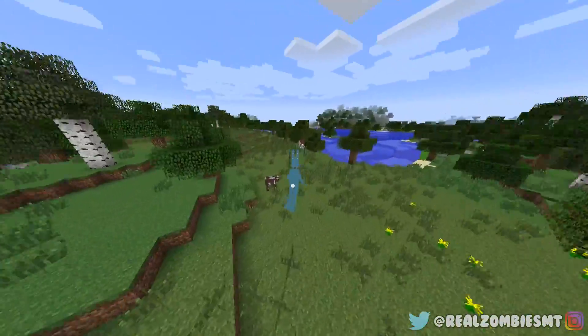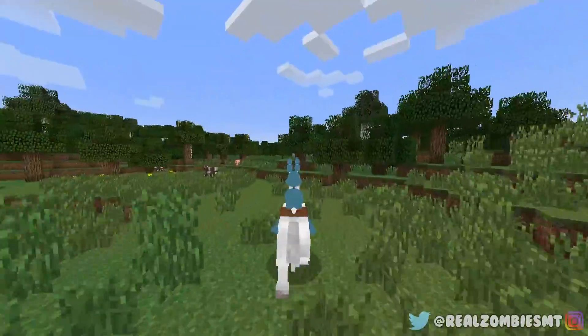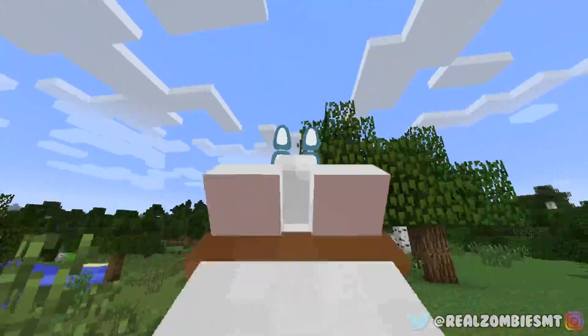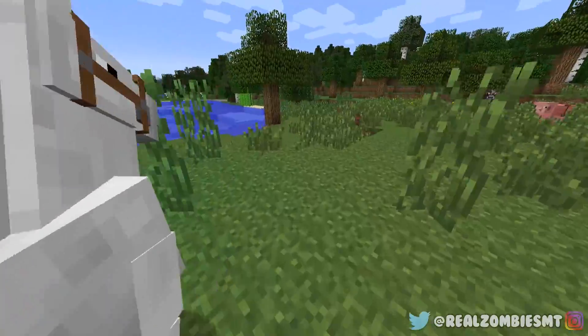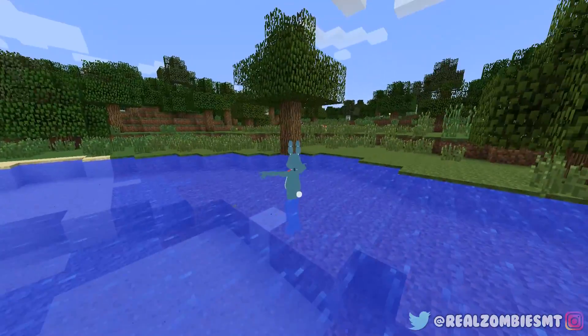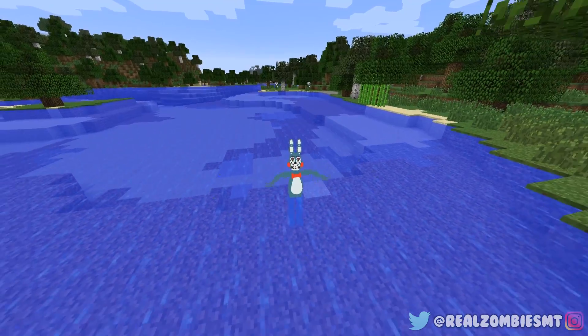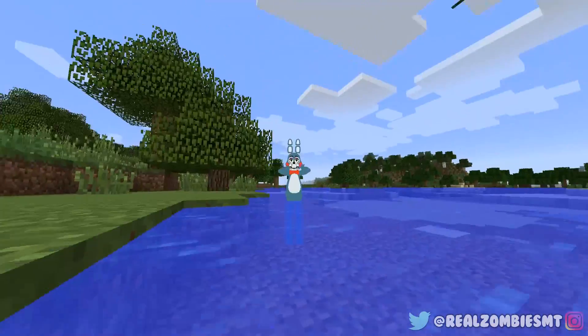Let's ride the pig — oh, it still looks weird. What about the horse? Will you still love me even if I look like a bunny now? Let's ride him — oh my gosh, this is crazy! I love this. What happens if we go into the ocean? Oh my gosh, that swimming animation — what the heck? That's a bad swimming animation. He's not even fully in the water!